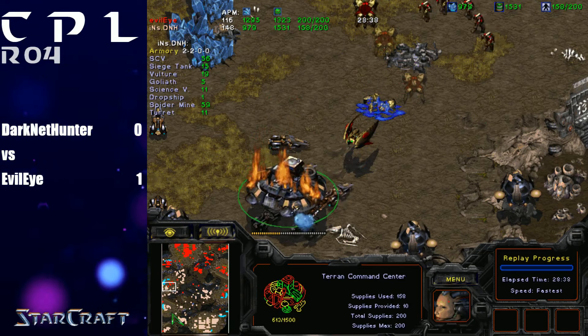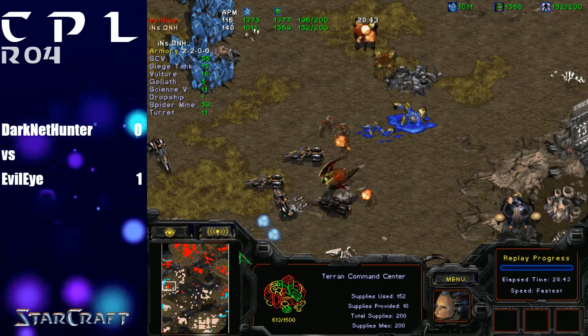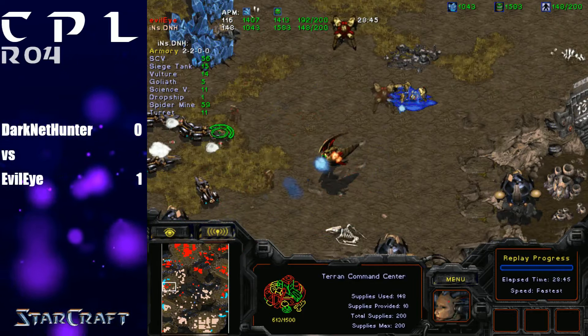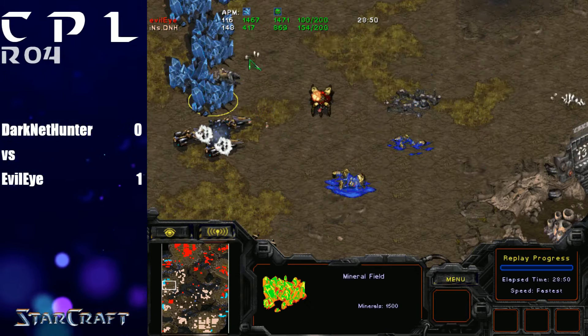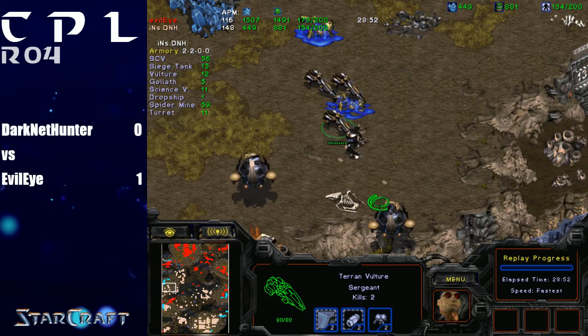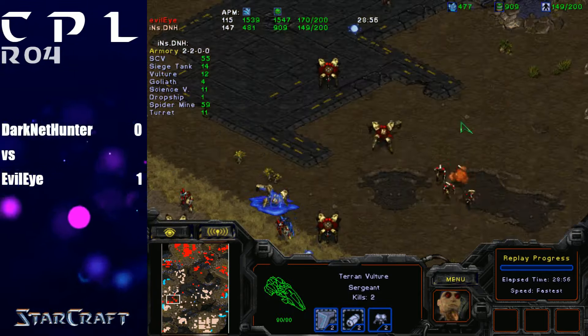D&H himself is actually down to one mining base as well — he still has not claimed that easily defensible base at the 10 o'clock position. He's going to lose his base. Evil Eye is going to take some losses there, but with these massive recalls left and right, this is huge. With the power of two recalls, this whole game kind of flipped on its head very quickly.